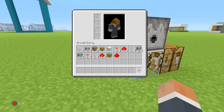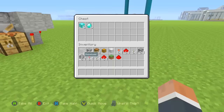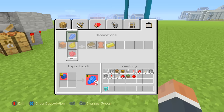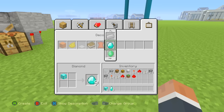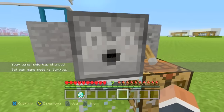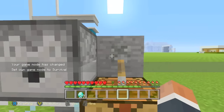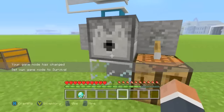Let me switch to survival to show you this works in survival. I'll convert these diamonds back — I had 27 diamonds when I first did this. So there we go, I have 27 diamonds. Let's put these in. You want to have the setup as it is now, with the lever left down so you don't hear any clicking.